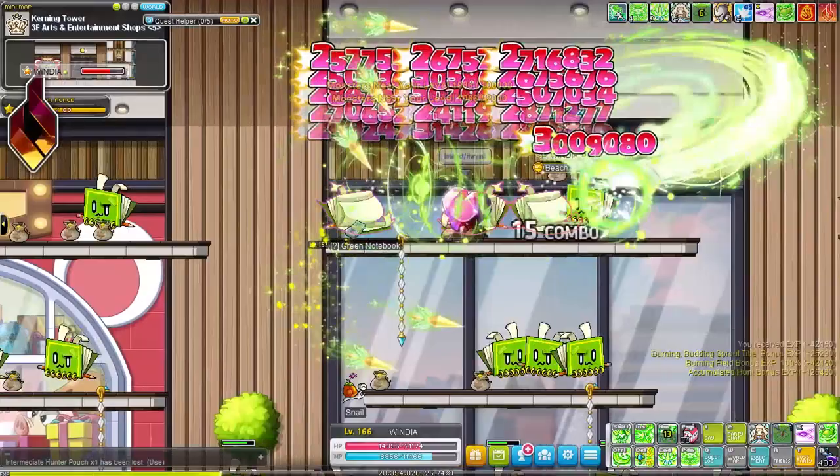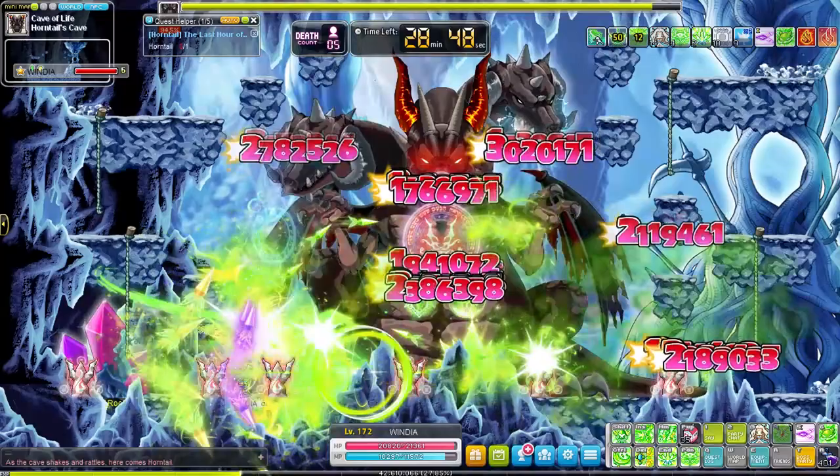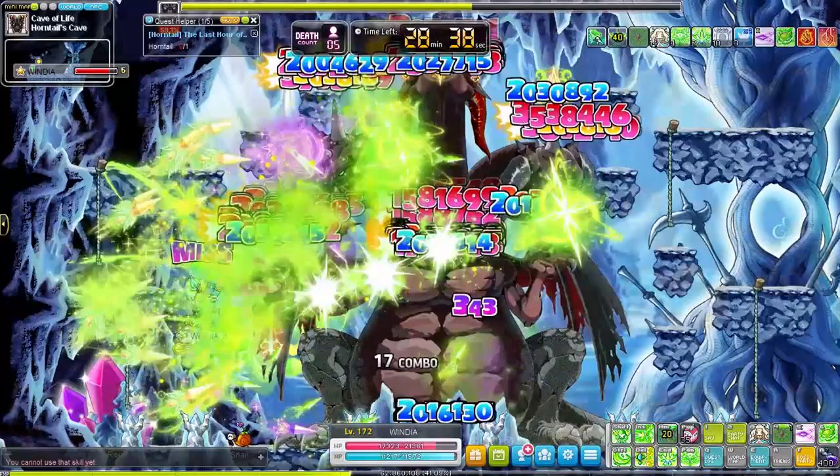It wasn't until I reached level 160 that I started one-shotting, which made training a breeze. But before that it was pretty annoying. I quickly took care of Normal Horn Tail for some bonus EXP — man, seeing all those arrows pop out is so fun. I have this class as a bossing mule and it is super fun and super easy. But first let's actually get to level 202 so we can talk about the 5th job skills.